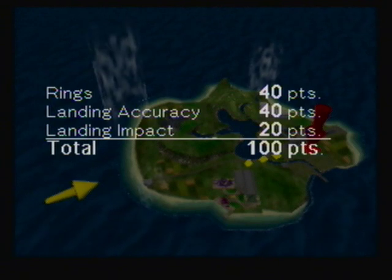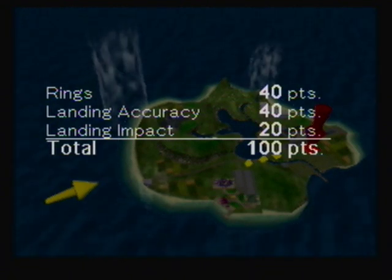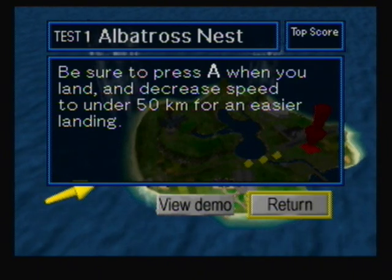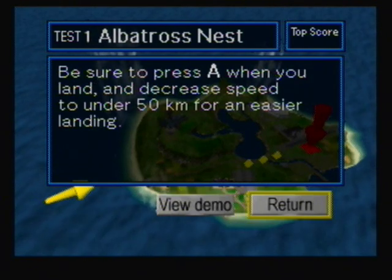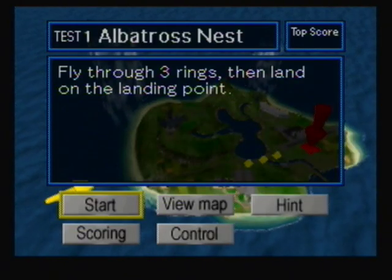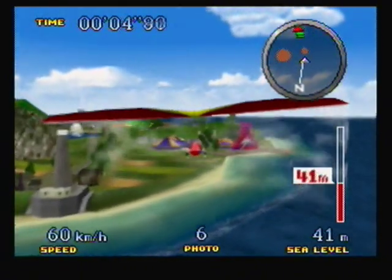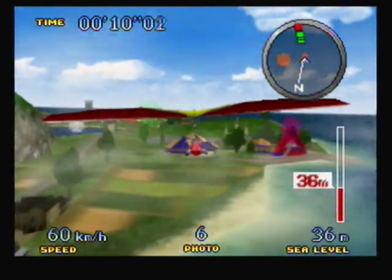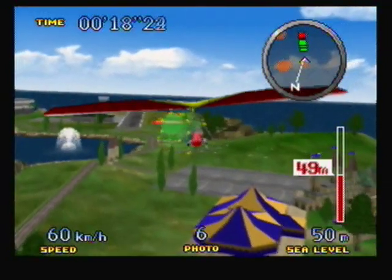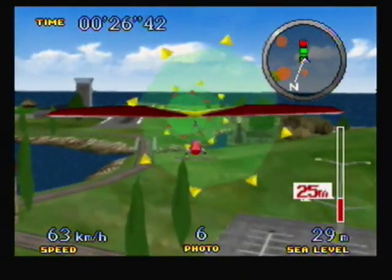Here's the scoring guide — all the points you can get from the mission. In this mission we have to fly through three rings. If we fly through all three, we get 40 points. You get 40 points for landing accuracy and 20 points for landing impact. The rings are marked as either green or yellow on the radar — green when you're above them, yellow when you're below them. So you can get an idea if you need to ascend to reach them. This is a pretty easy mission. All you have to do is fly through the rings — that's really about it.